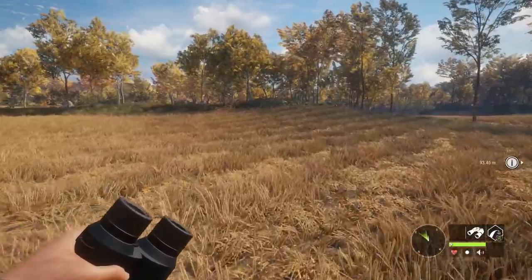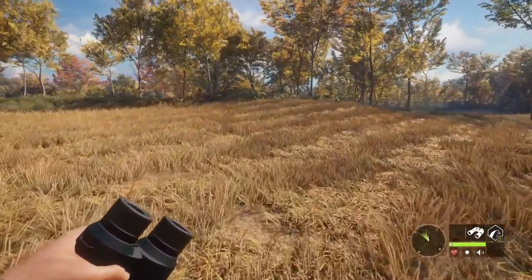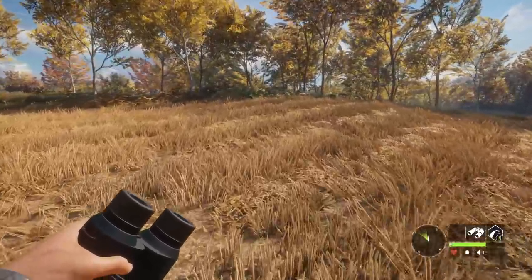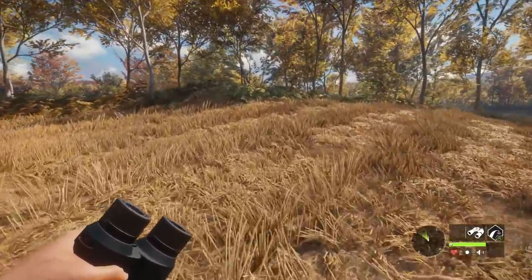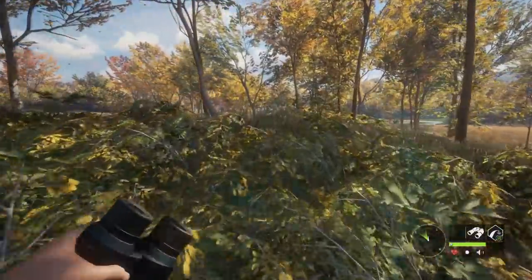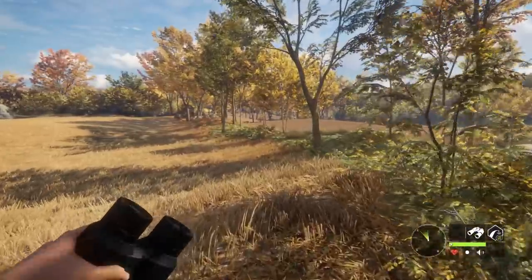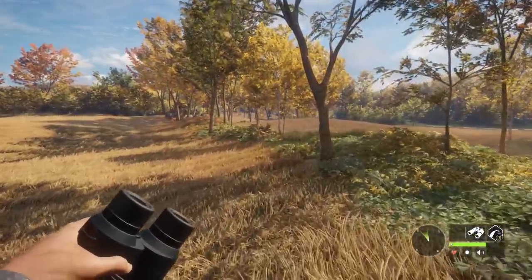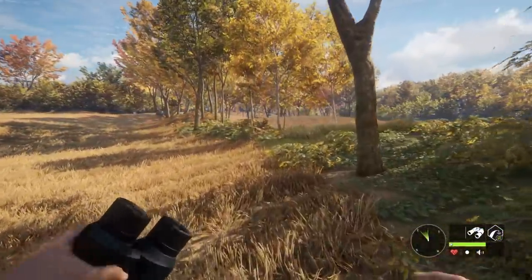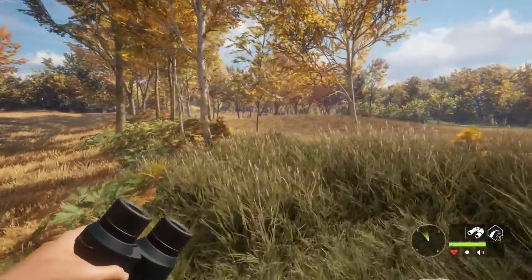You can catch them in the fields and at their drink times, but as I always say, drink zones are the place to hunt Fallow Deer. They are the most obvious. You look at a map and you can't really pinpoint feed or rest zones just by looking, but you can always pinpoint drink zones because the blue on the map — the water — is really obvious. For pretty much any species, hunt drink times because you can always be pretty sure of where the animals are going to be.